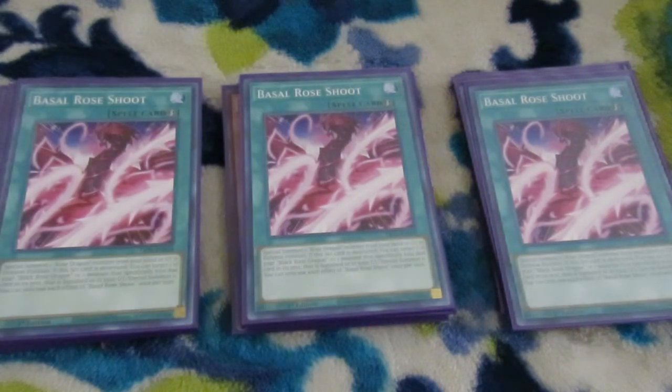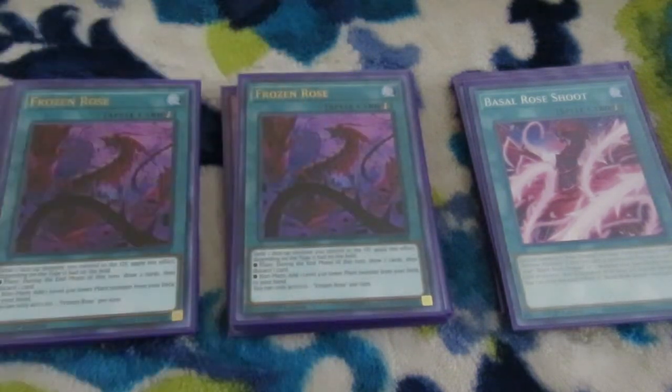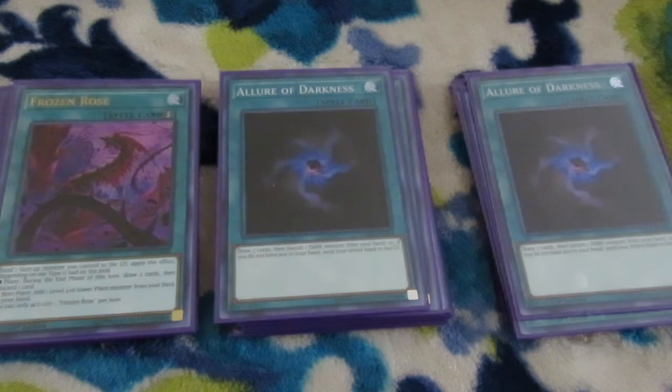As I mentioned with Rock's Rose Dragon, Basil Rose Shoot essentially revives your Rose Dragons and can also be banished to bring one back once per turn. Remember when I was talking about Red Rose Dragon fetching Frozen Rose? Well this is Frozen Rose. It has two effects of which you can use one per turn, and remember this isn't once per turn. You send a face-up monster to the graveyard — if it's a plant, you draw two cards during your end phase then discard one, like a low-rent Graceful Charity. If it's a non-plant, you add a level four or lower plant to hand. I may cut out Allure of Darkness at a later date since Frozen Rose is also draw power.